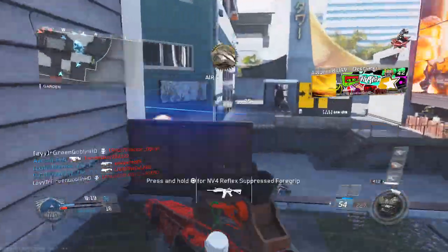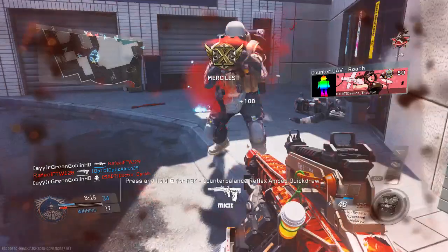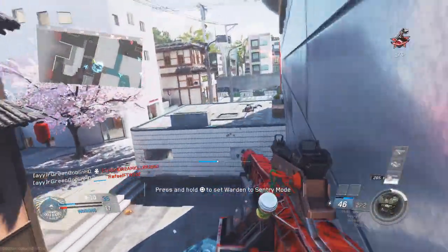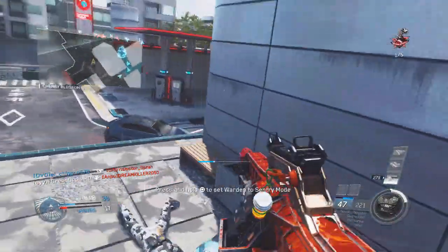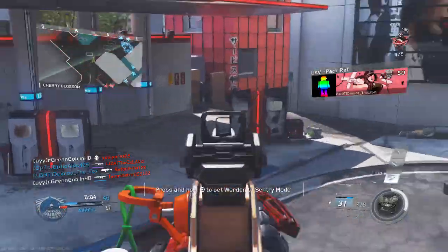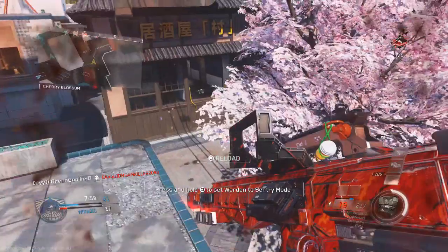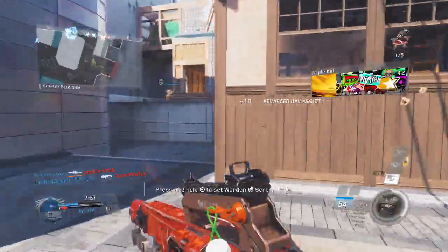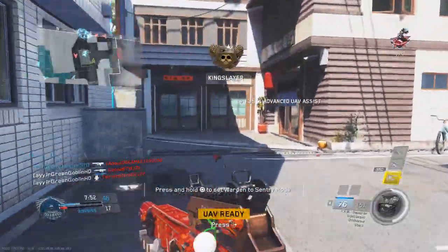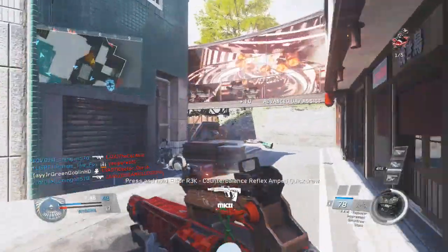Got him — my Warden got me the Advanced UAV, that'll work. I was about to reload and then the guy popped out of nowhere — I guess he had Ghost or something. I love when they spawn over this area. It's like a free spawn trap. When they're trapped in B on this map, they have nowhere to go — either walk out one way or the other, and if you watch both ways it's just free kills.